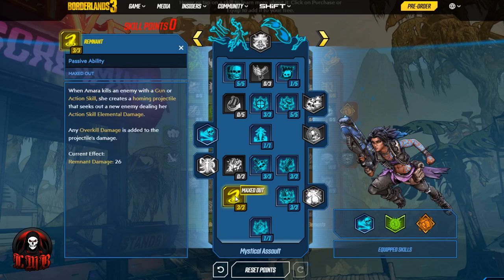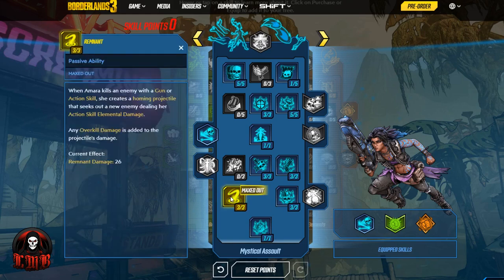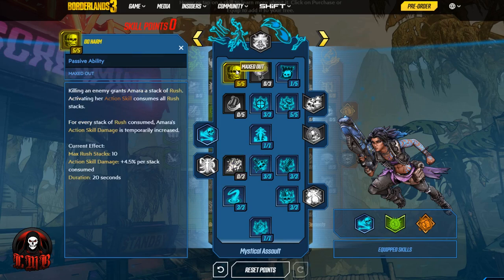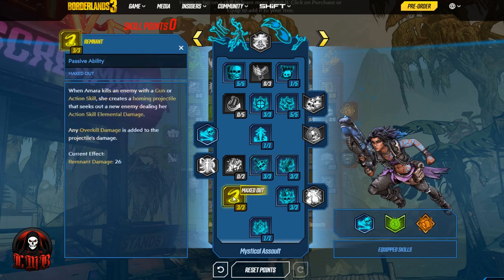Over to Remnant: when Amara kills an enemy with a gun or an action skill, she creates a homing projectile that seeks out a new enemy dealing her action skill elemental damage, and any overkill damage is added to the projectile's damage. So if your enemy is on its last bit of health and you annihilate them with a big rocket launcher, all that overkill damage goes into a homing projectile — fire, corrosive, or shock based on what you have equipped. This works whether you kill them with your action skill or with your gun afterward.